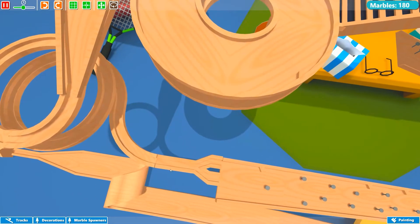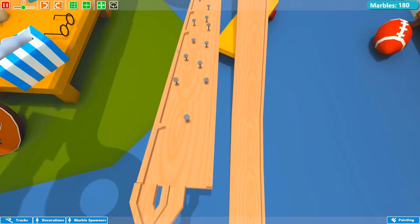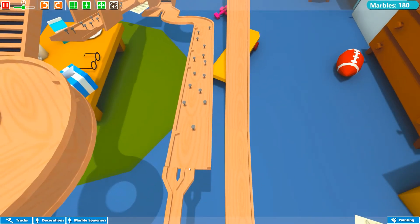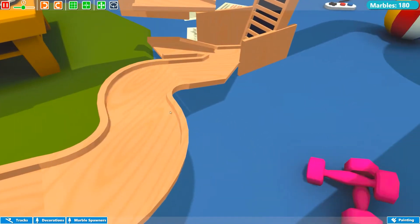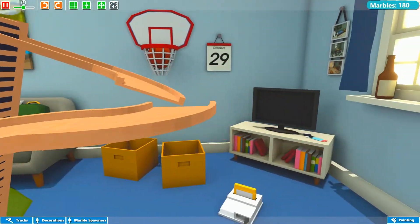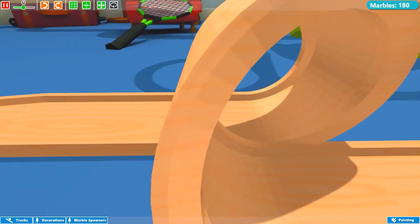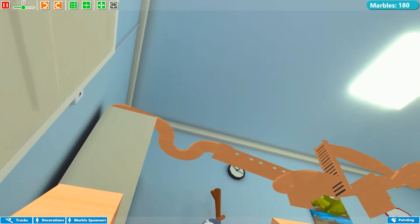Then they come down here — they could go into this little separator. Obviously a straight shot down here, but I did put little triangles here to bounce them back towards the center. This center one comes down here, down this plinko chute — both go down this plinko chute. Then they'll swing over here into this merger, and up this ladder. Then swing around this bend, come down here, around this loop-de-loop, and through the houses all the way to the end.